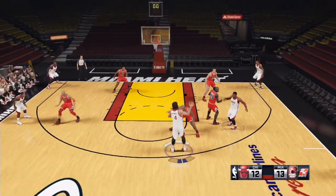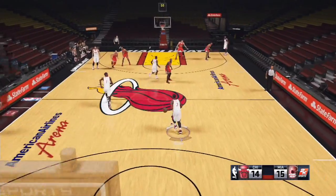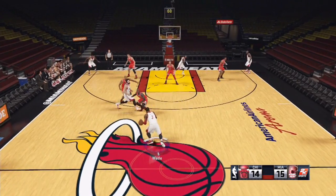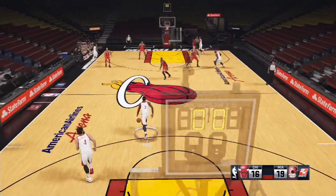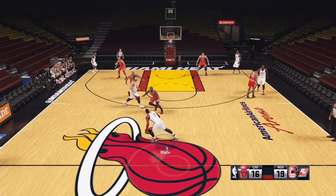Now let's look at the pick and pop. When running the pick and pop, you want to make your screener fade. To make them fade, all you have to do is hold the screen button longer and that person will fade. It's Circle on PlayStation and B on Xbox. Just hold it longer until you see that red fade pop up, and then the screener will fade.